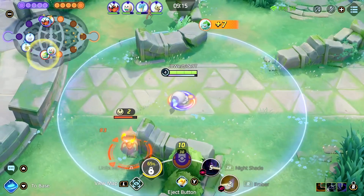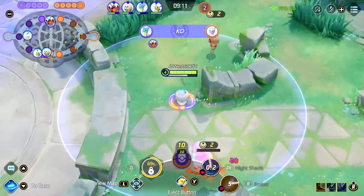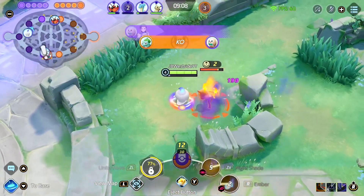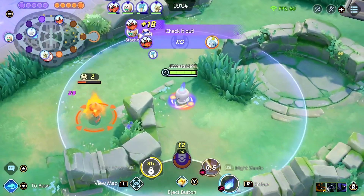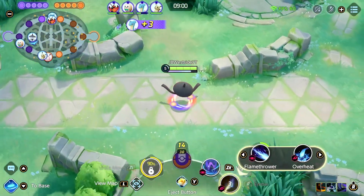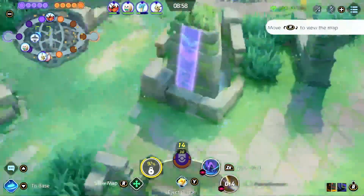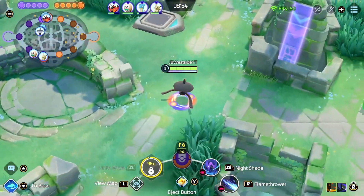Blaziken literally doesn't have a Unite move, and it's more useful than Chandelure Unite. It does do damage if you can hit it, but you'll see at the very end of this game, I get pulled out of my Unite move by a passive — by Wigglytuff's Q Charm. It literally pulls Chandelure out of its Unite move. They can give Mimikyu invincibility on Play Rough on like a three-second cooldown, but Chandelure's Unite move can get canceled by a passive ability.